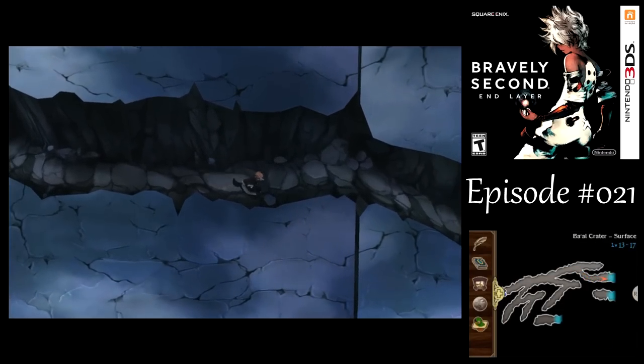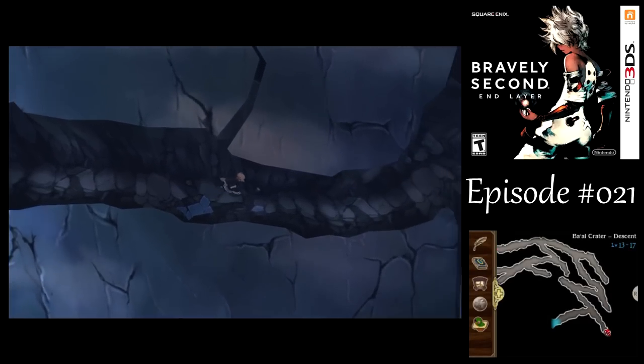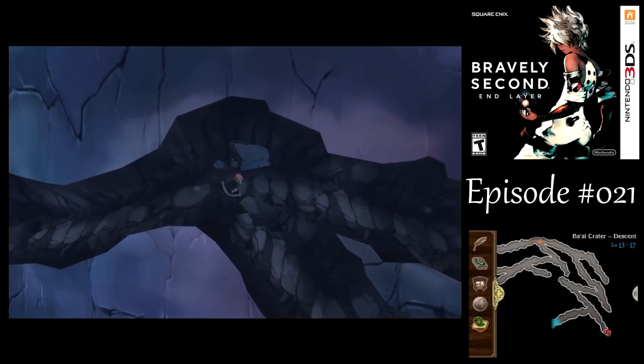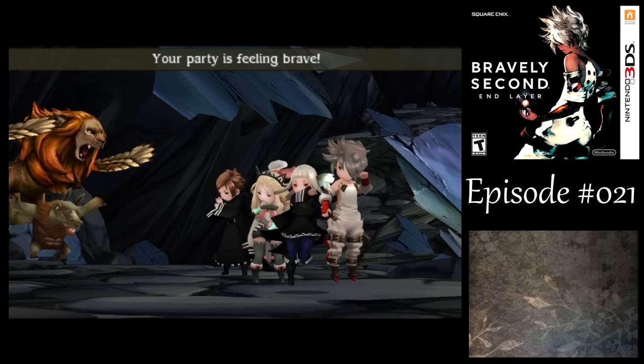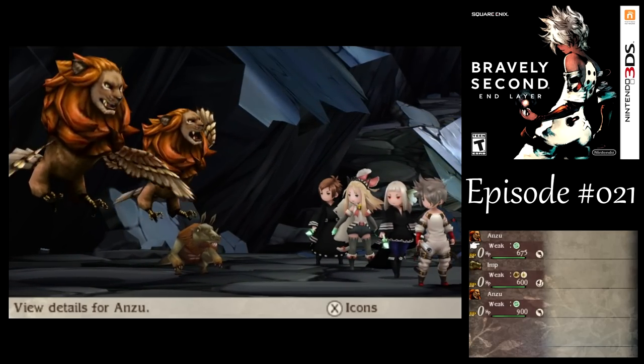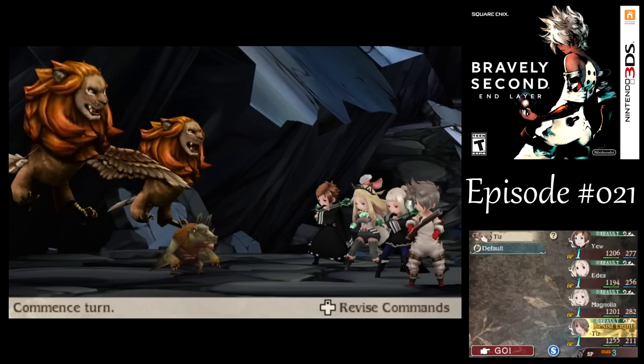I'm just going to make a beeline straight for Mr. Owl around here, and then we'll get out of here. But if I can get a new Katmancy while the game is willing, so much the better. I keep thinking - did I disable the encounter rate? Sometimes I forget how low the regular encounter rate is compared to old school JRPGs like Breath of Fire 2 or Final Fantasy Legend 2. Here's the enemy I'm looking for - Anzu. They have a new Katmancy for us to learn.